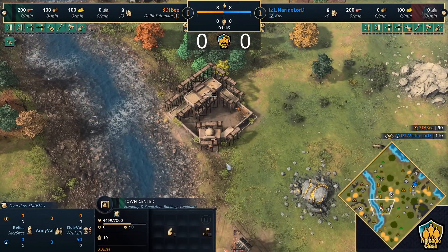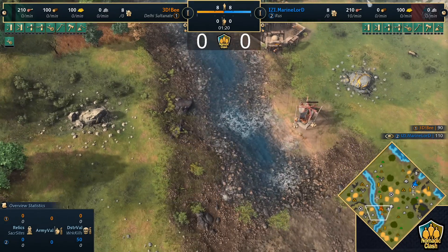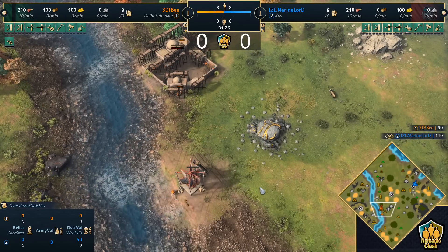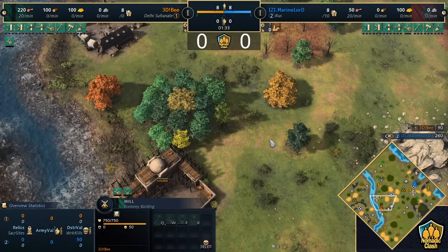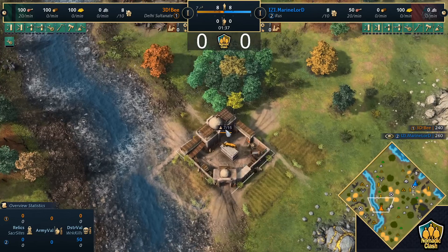B, on the other hand, is going to be placing his Town Center next to this river, which has some nice shoreline fish. This is a pretty good spawn for him. He's got a nice gold vein here as well as the boar. Unfortunately, he can't take the boar because he is playing Delhi. But we do have Wheelbarrow coming through as well as Survival Techniques. Obviously playing Delhi, you do get those free upgrades, so may as well queue them up while you can.